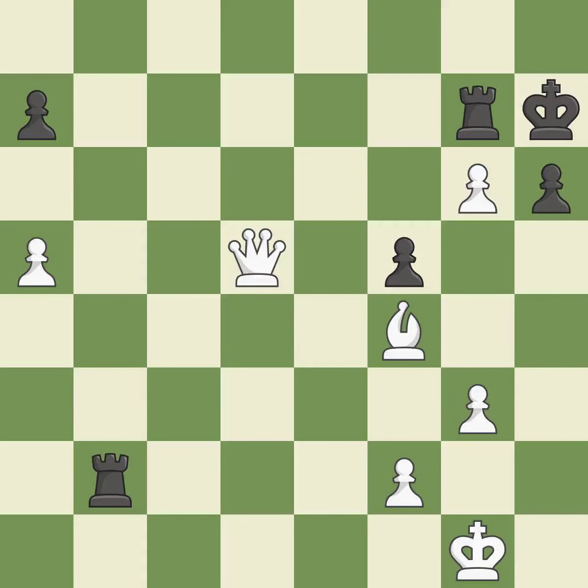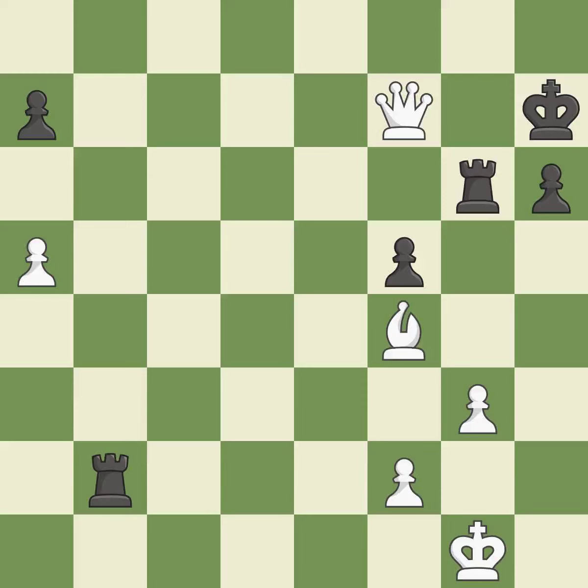This is the strongest option. Takes back. This forks pieces by creating a simultaneous attack — it is excellent. This defends the attacked pawn. An interesting move, although not technically the best.